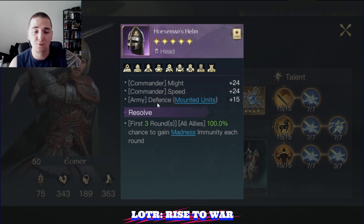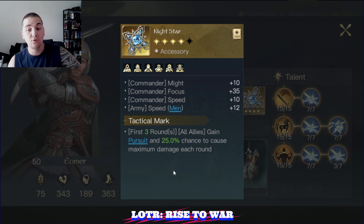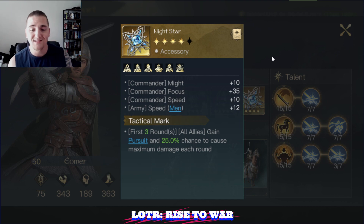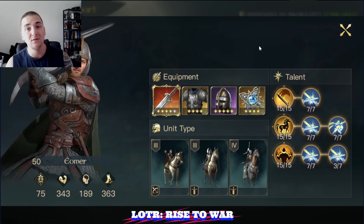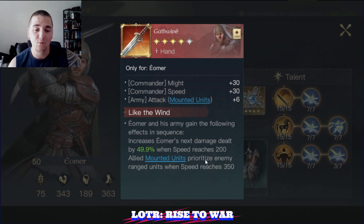Next, we have a strong helmet — Anti-Madness with some speed for the commander. And lastly, he is running Nightstar, which is going to give you more speed for both the commander and the troops, as well as pursuit for the troops. This is a big deal. With the Anti-Madness and the pursuit on these troops, you are going to see substantial damage in the first couple rounds. He will be able to kill units on, say, a Gil-Galad march which is ranged with Massive Avoidance, because he now has pursuit and the ability through his Respect 10 weapon to hit Gil-Galad's back line first.